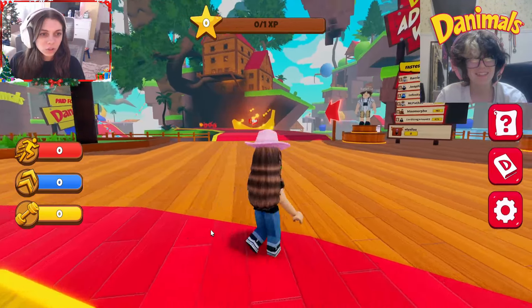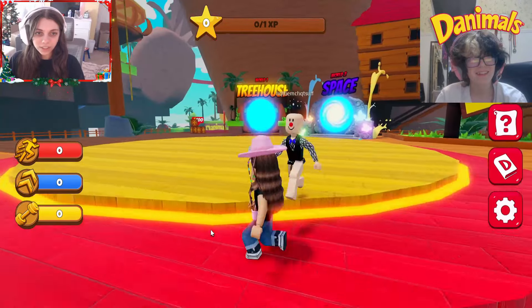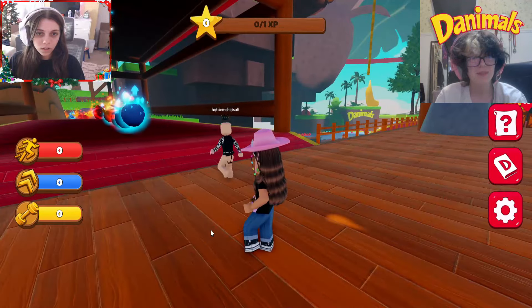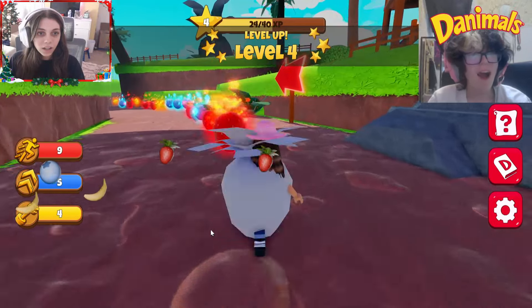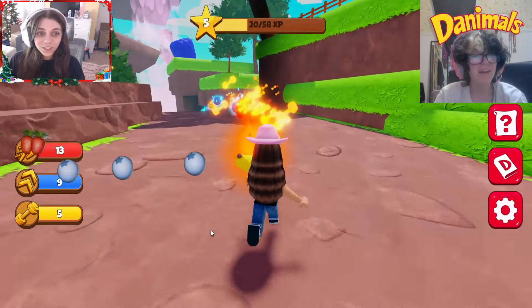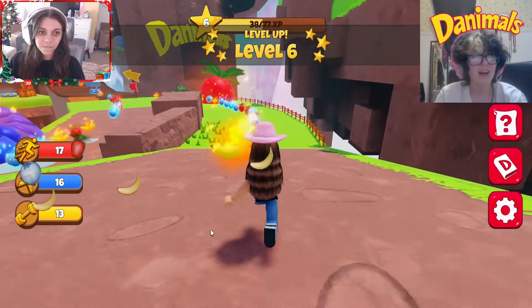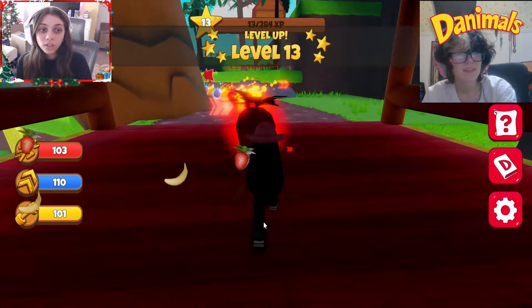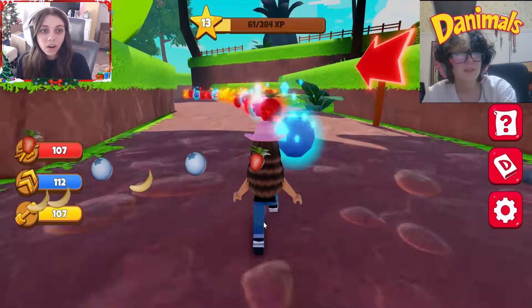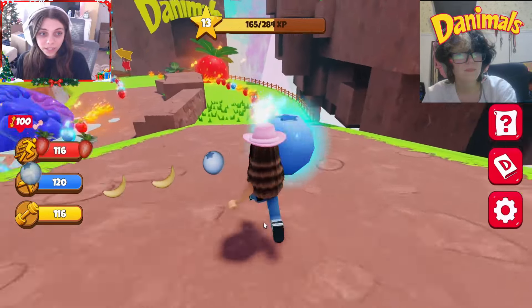It looks like maybe there's UGC items around the game to pick up. Wait, really? Let's go find the UGC items. What do you think the UGC items are going to be? These give us speed and strength. I am so much stronger and faster than you. Already better. I think to collect the first item, we need to run over 10,000 studs. So we just have to eat all of these strawberries, blueberries, and bananas, and then we can get the item.